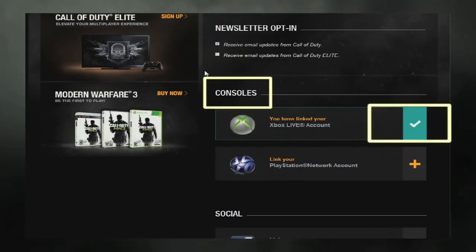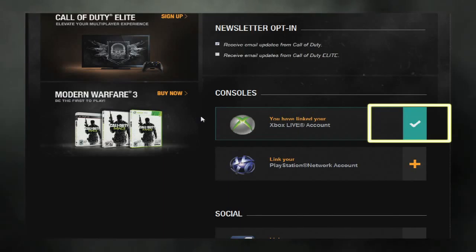Under the Console section, confirm that you have linked your 360 Gamer Tag or PSN ID. If you see a checkmark next to your Xbox 360 or PSN icon, then you have successfully linked your account.